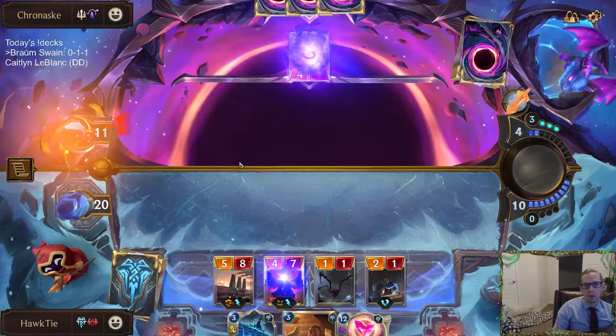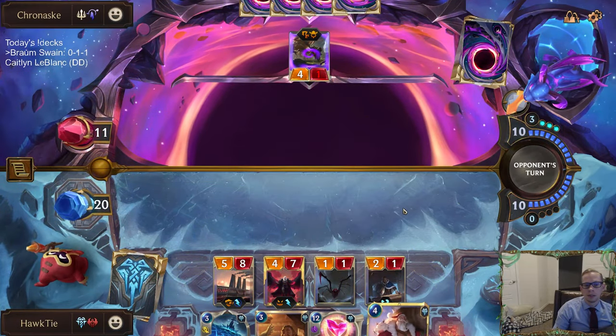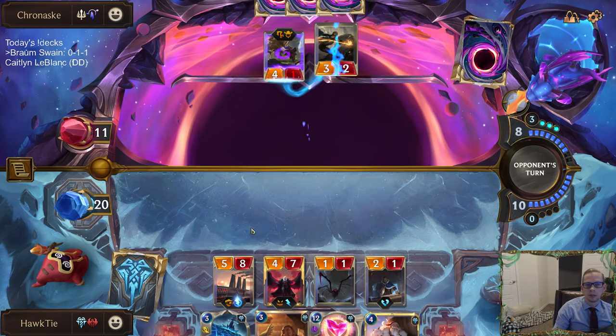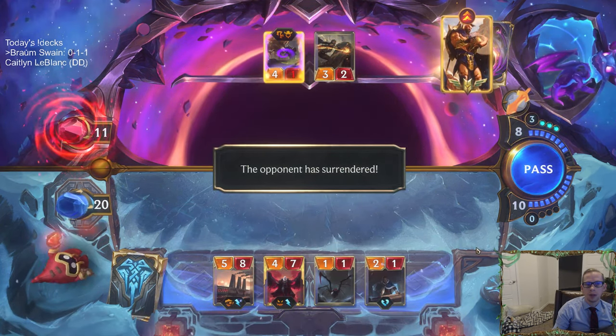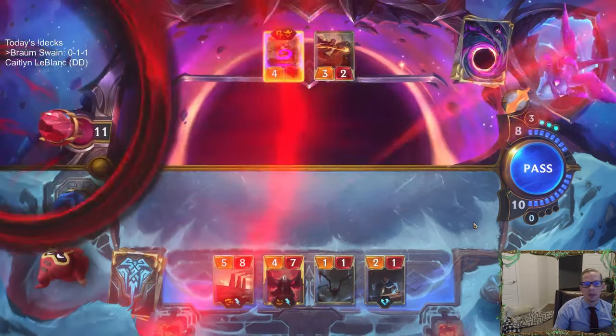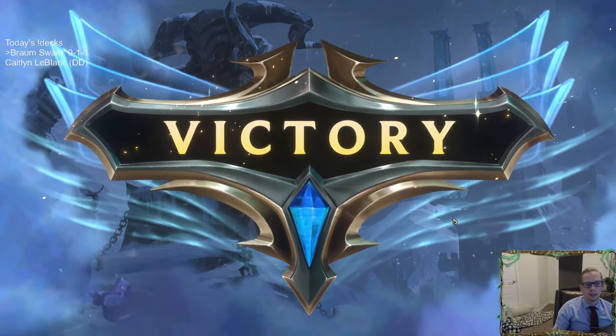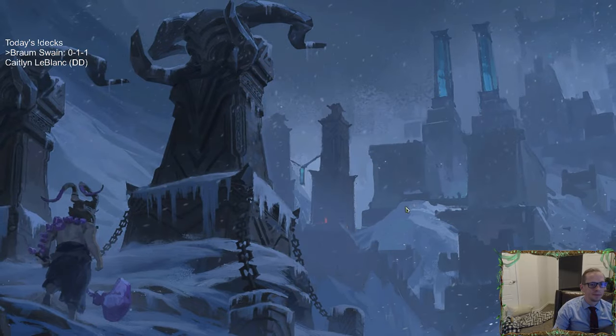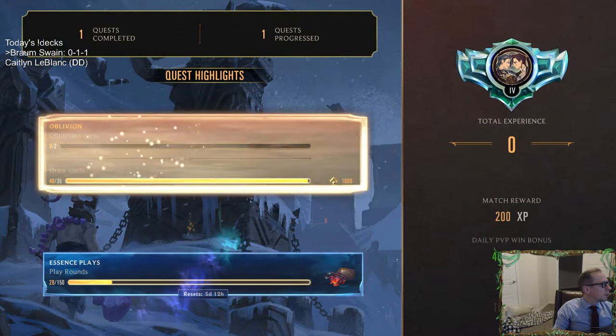That puts it down to one health — that could help ice shard. We're gonna get that one — so no champions for our opponent, a lot of champions for us, and we're victorious. That's kind of the name of the game. The game looks a little easier whenever you have champions and your opponent does not.